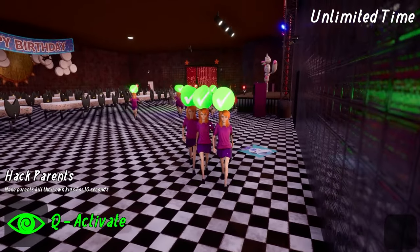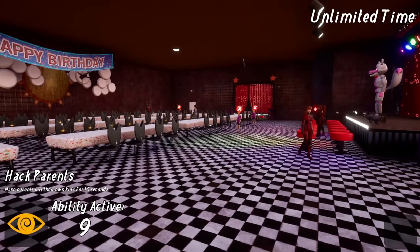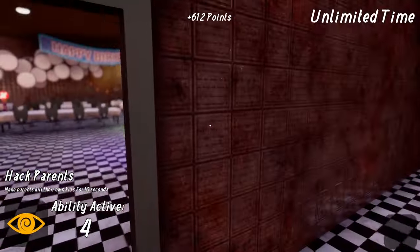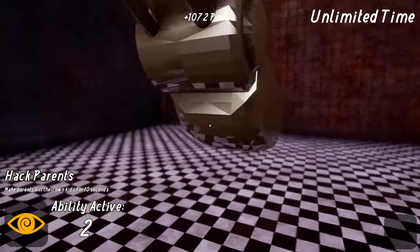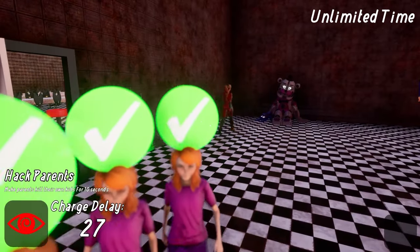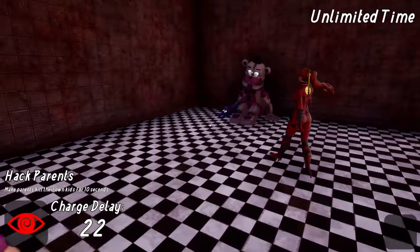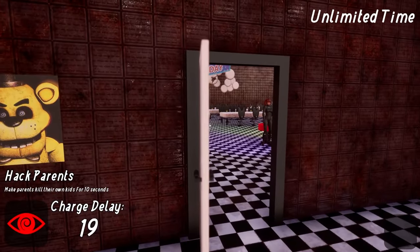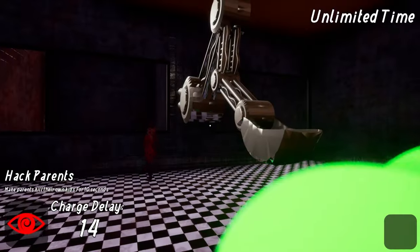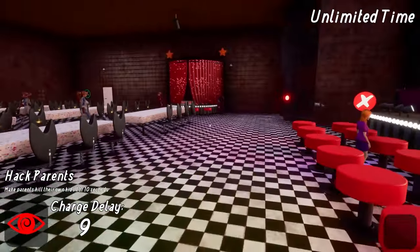These are the kids that will follow us, and they are eager — literally running to us like we're One Direction on tour. We got everybody following. Let's activate our ability and see if the parents finish off the remaining kids. Wait, these are mine — come in quick, kids. I get way more points for scooping them myself. I can't kill children with that woman in here — she's going to snitch on us for sure. We're taking the children upstairs.